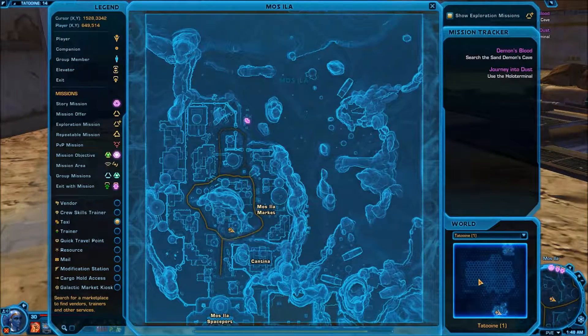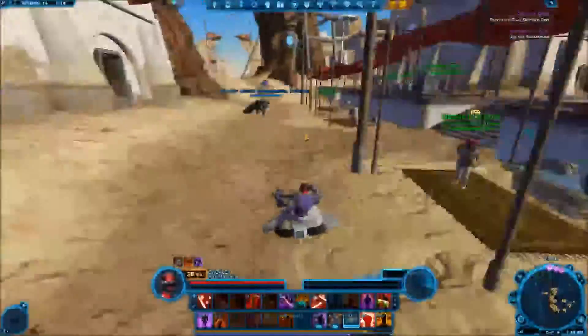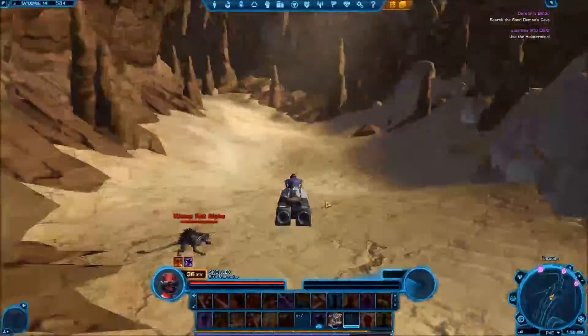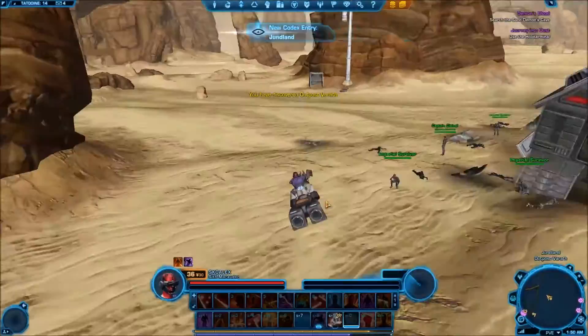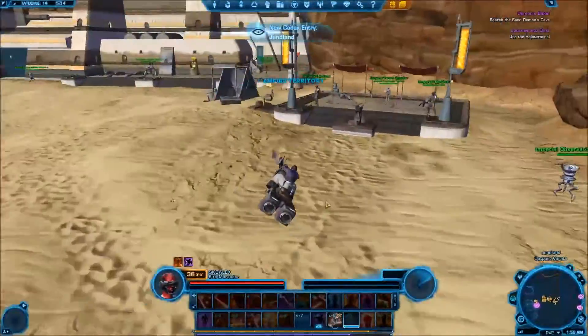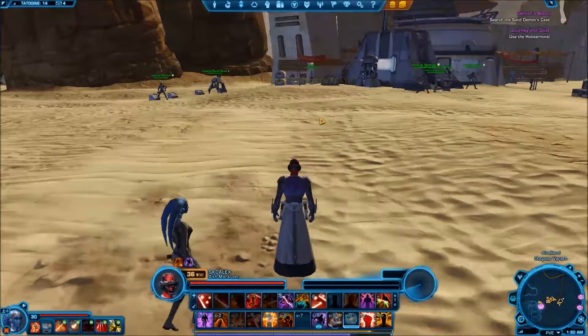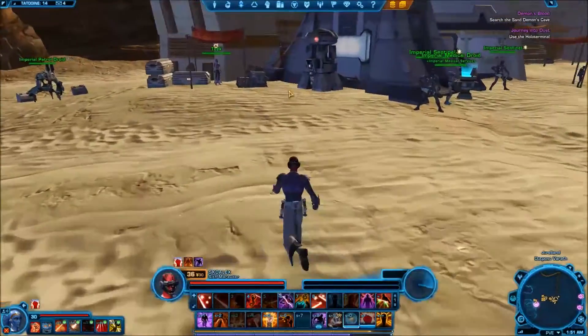It wants us to use the holo terminal — I think that's outside of town. I will fast forward because I have to get from this speeder all the way up there. We made it back. We got a codex entry for coming here. Our buffs wore off because we were dying to those womp rats on our failed attempt, but we will get that done.